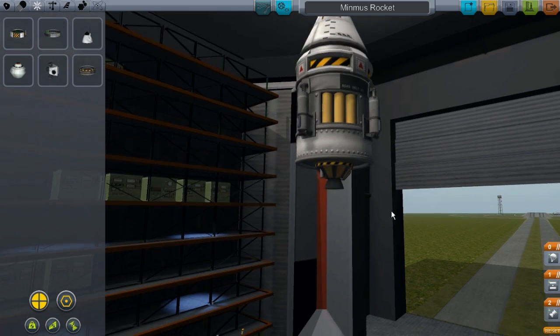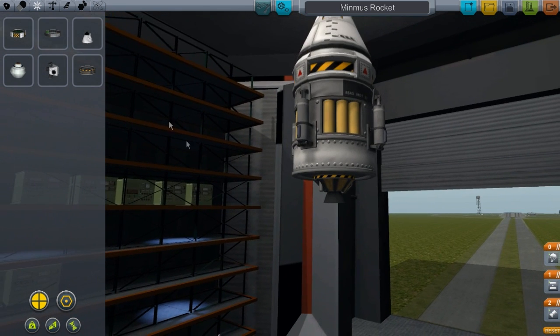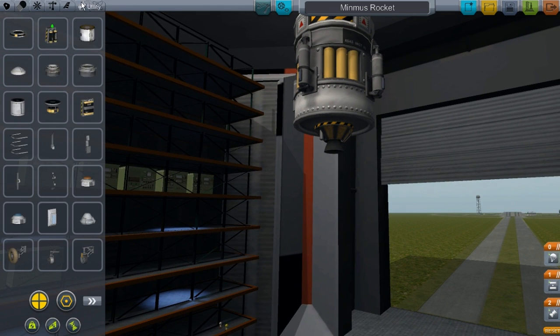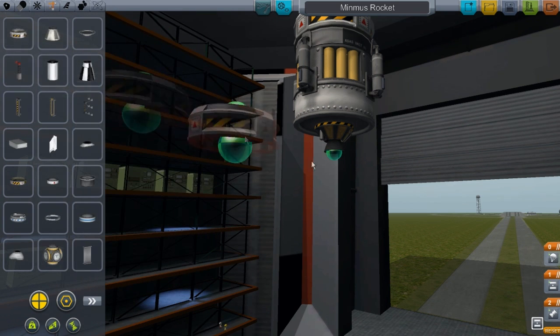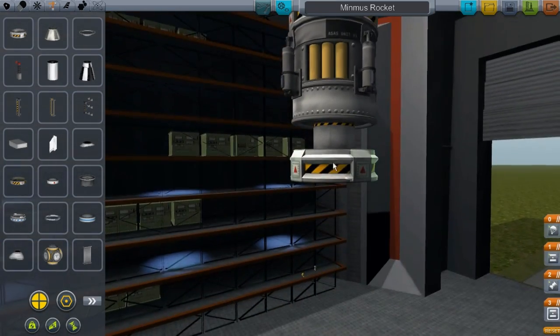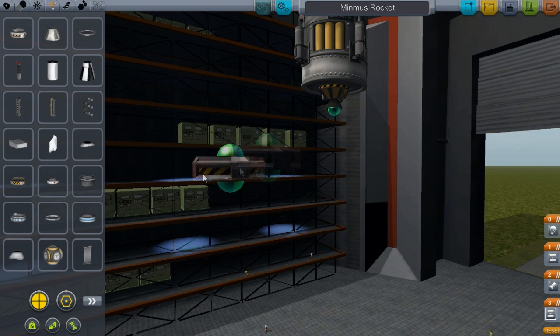This will not be a return trip. They will be landing and staying there, becoming new inhabitants of our Minmus base beta. I'll show you the parachute and all that other good stuff. Now I'm just going to put another decoupler. I use the small engine.